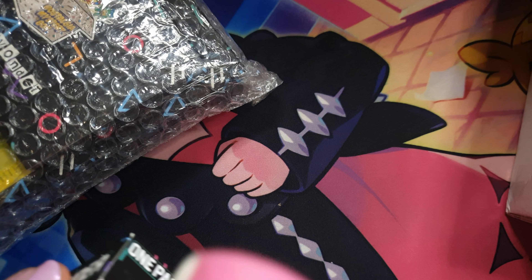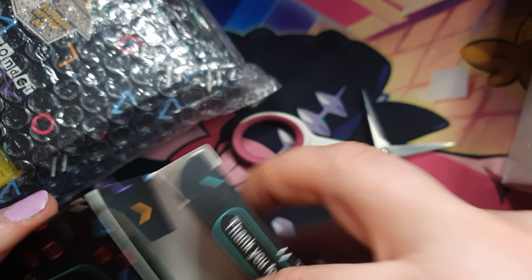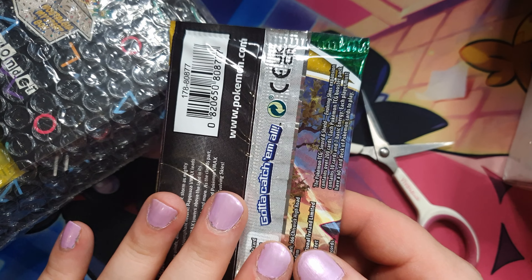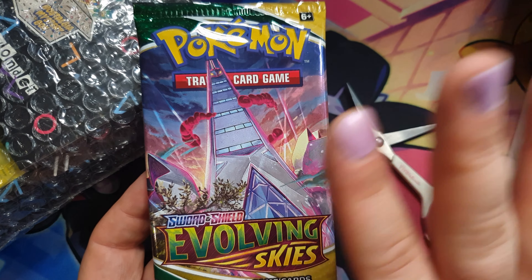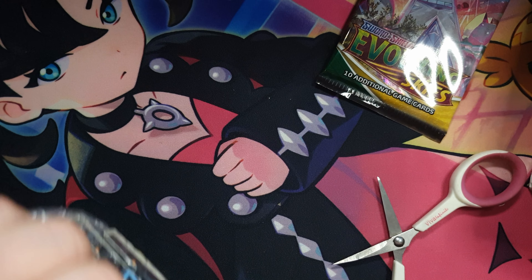We get a little sticker. I'm probably going to destroy whatever's in here. All right, we have an Evolving Skies pack, which is actually not bad. I don't think I've opened Evolving Skies before. I'm going to put all the card packs or whatever we get to the side to see how it goes.